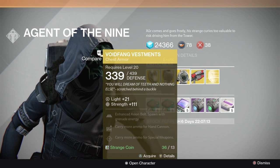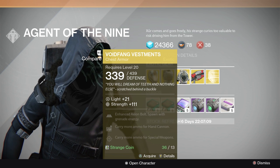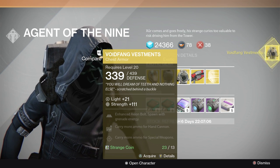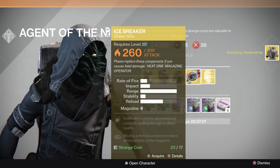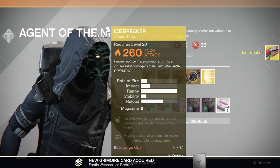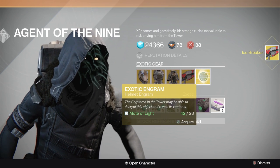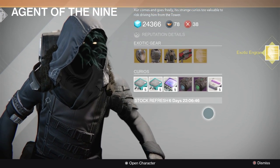Void Fang Vestments — I'll probably buy that because it's for a Warlock, and I'll probably end up doing two Warlock classes: one with a Sunsinger build and one with a Voidwalker build. Icebreaker sniper rifle — this thing is nice because if you miss a shot, it has a chance to return the ammo directly to the magazine, and when you shoot somebody the person combusts, dealing damage to other people. So that's pretty cool, I'll buy that as well.